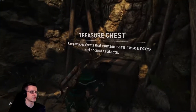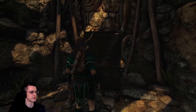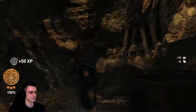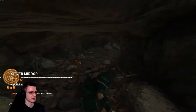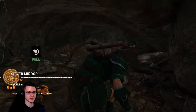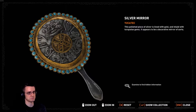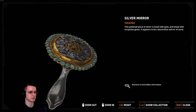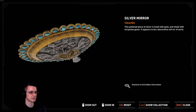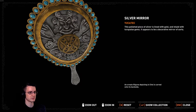There we go. We didn't have the lockpick earlier, so we couldn't open it. This polished piece of silver is lined with gold and inlaid with turquoise gems — it appears to be a decorative mirror of sorts. Looks nice. An ornate filigree depicting a shell is carved onto its backside.